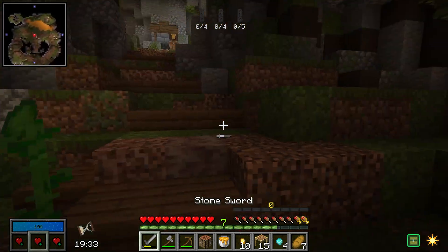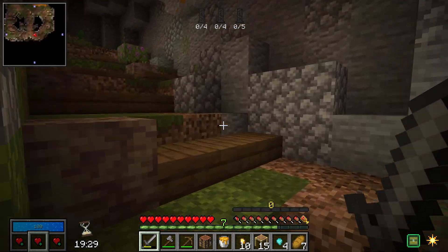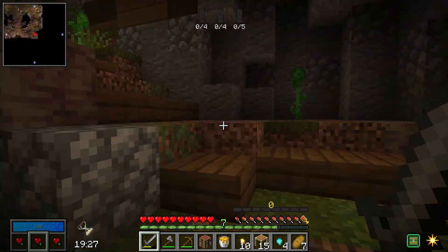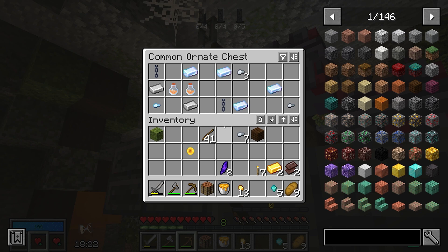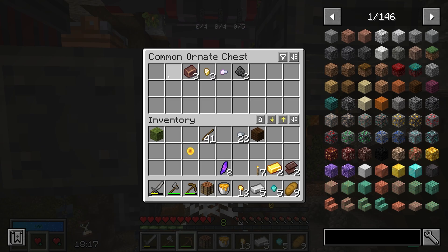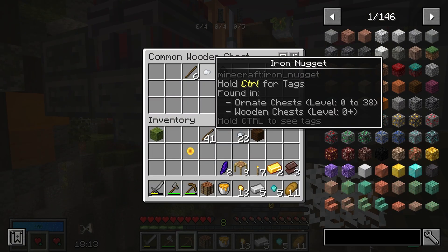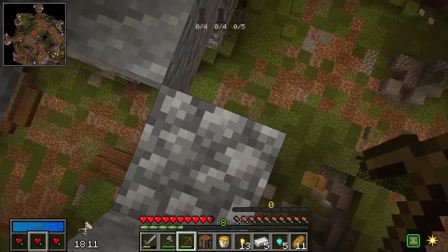Not long after, we find more ornate chests and these prove a lot more fruitful when it comes to iron, which is extremely exciting. Five ingots means I have enough for a sword and a pickaxe to mine the diamonds that I'll hopefully find.